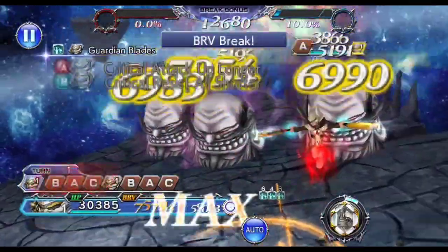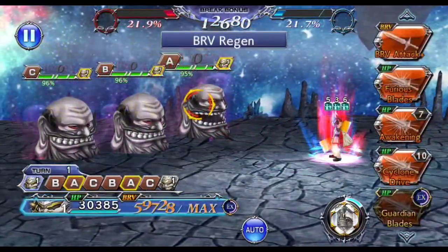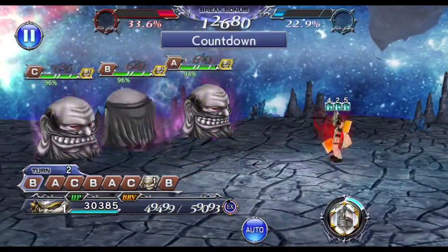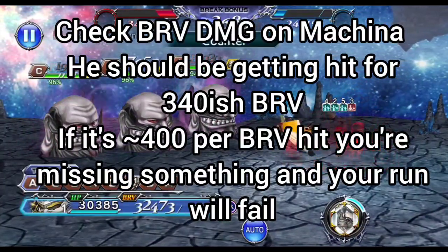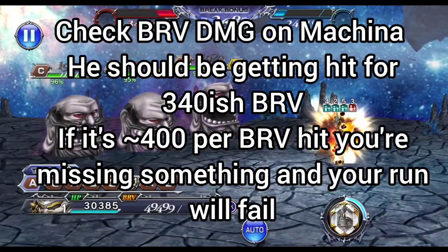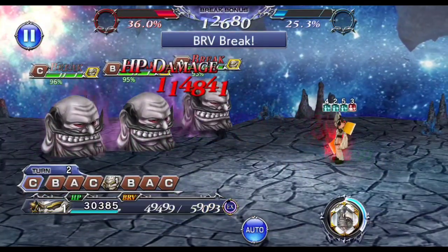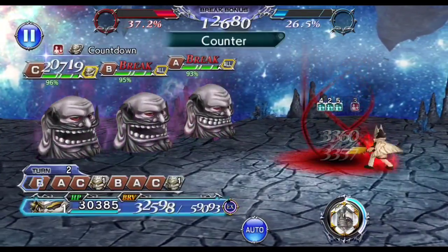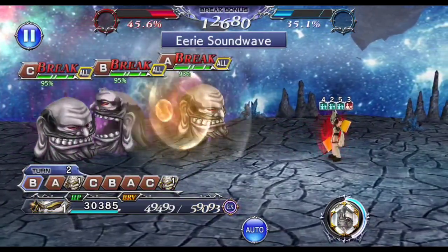Wave one is the most challenging wave for this strategy. The good thing is that the most difficult part of the fight is about one minute into the run, so it doesn't take that long to see whether your run will fail or not. First off, you want Machina to start first - it's mandatory. Do not use LD. Start off with EX, and his EX should break all three enemies giving him another turn, after which you just use a Cyclone Drive on any of the bosses.